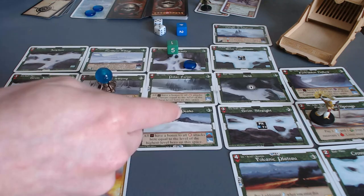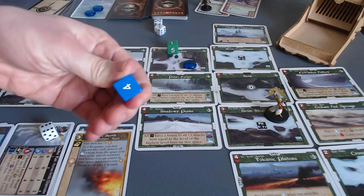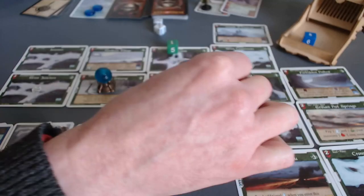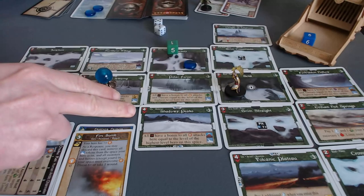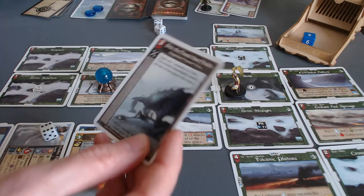She has two action points left. She can't skip because there's a pit trap — she needs to roll a seven or better. With her three movement bonus, she needs a four or better on the die. She rolled a five — better than four, so she avoids the pit trap. I'm going to have her continue traveling this way. There's a lock on that gate, so it's better to go up and over. She's touched down at the bend — that's only a two-peril space, so she's in a better spot.